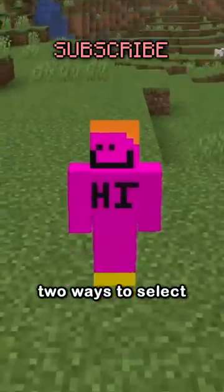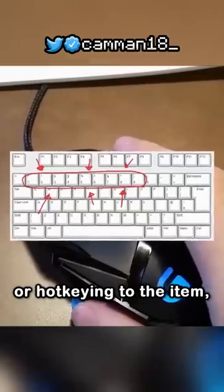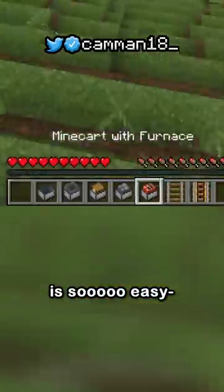If you play on a computer, you know there's two ways to select items in your hotbar: the scroll wheel or hotkeying to the item. Now you should hotkey, because scrolling takes longer and is less accurate, but scrolling is so easy.